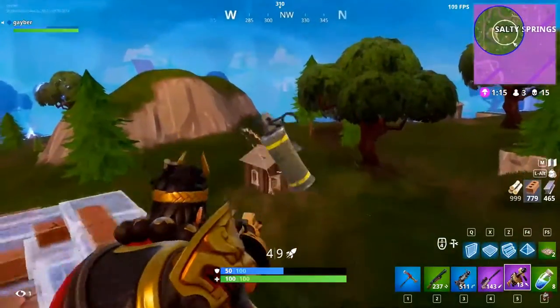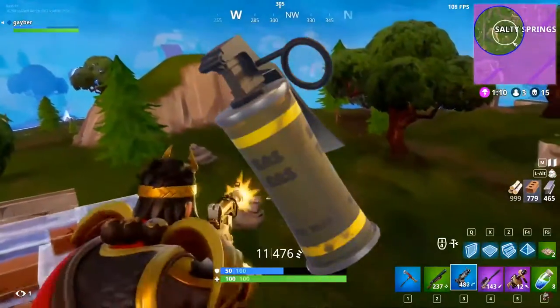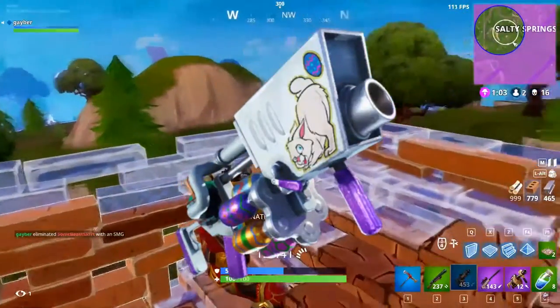Next, we have stink bombs, which will be an epic rarity. Stink bombs hurl a grenade that unleashes a cloud of poison. Lastly, we have egg launchers, which Epic Games hasn't released any information on besides the name and the image.